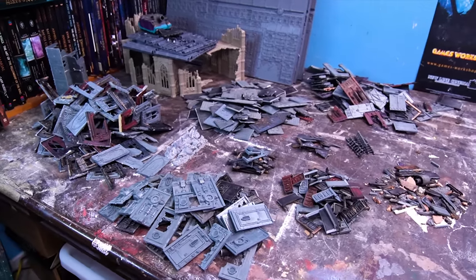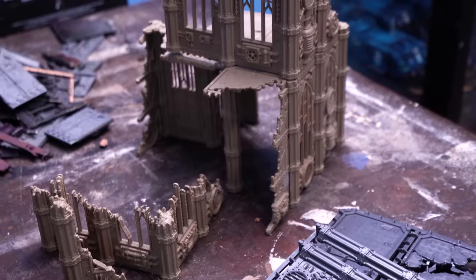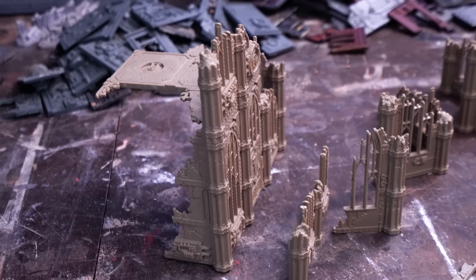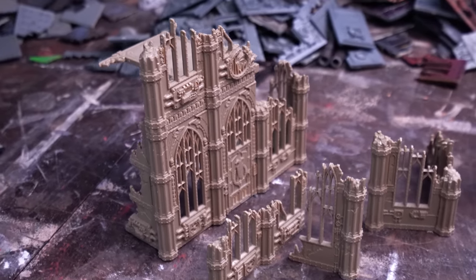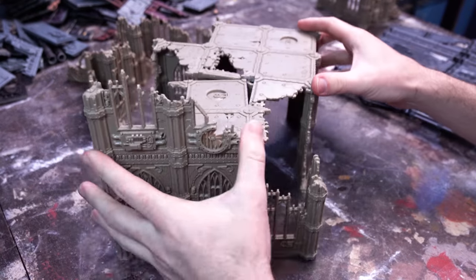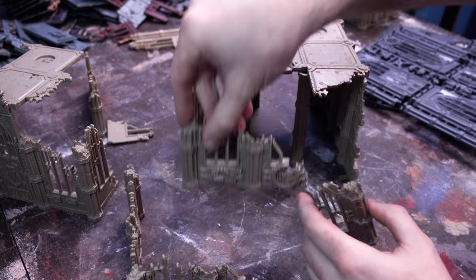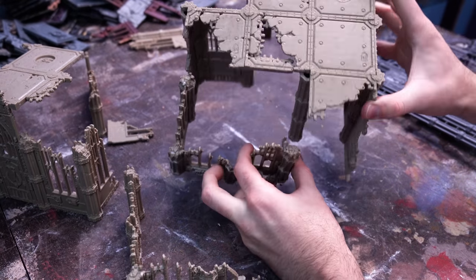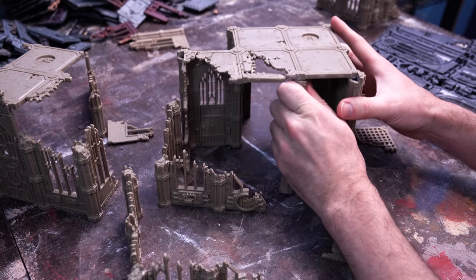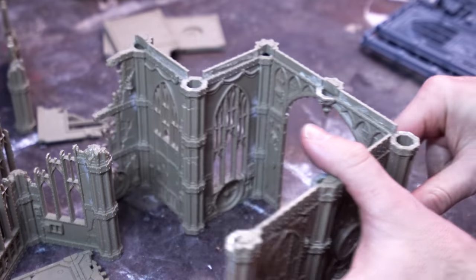Up first, we're going to use the newest iteration of the Sector Imperialis, released alongside the last edition of Kill Team, featuring a very tall, gothically arched aesthetic with each level five inches high. I've got the bundle from the starter set and one extra Administratum kit. To begin, I needed to decide on the footprint for the floor plan — keeping it consistent through the levels and symmetrical for added modularity, allowing me to spin pieces to change the facings of doorways and balconies.